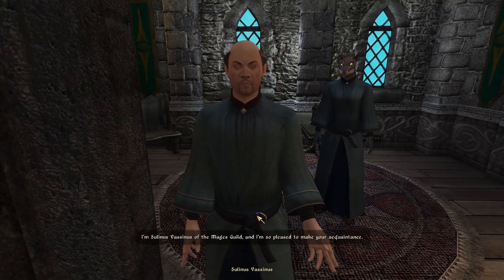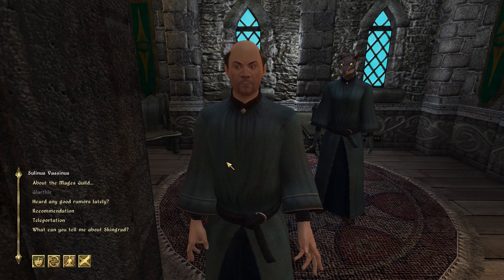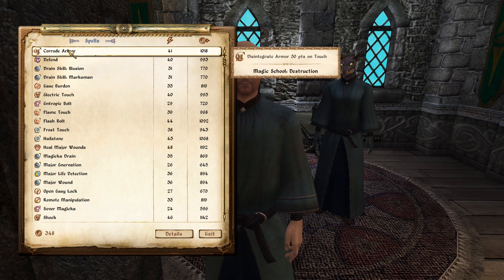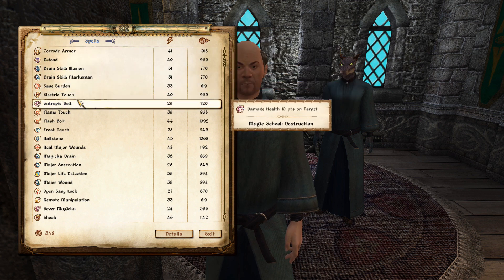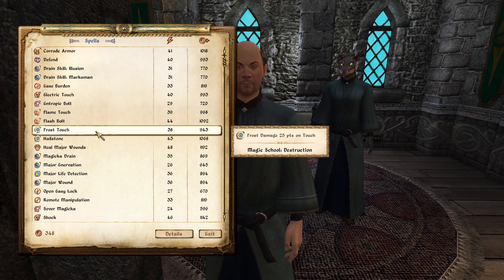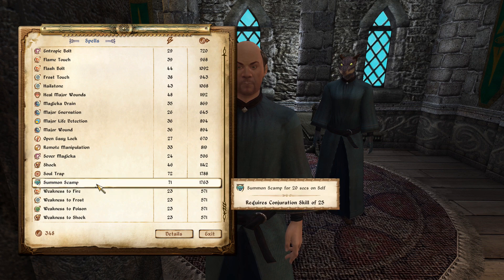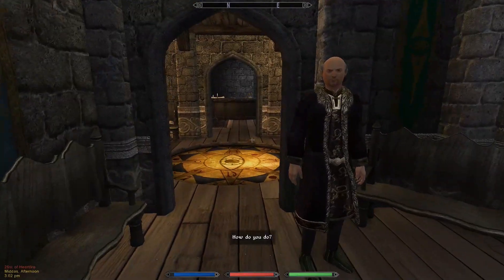Selenus Vasenus of the Mages Guild: 'I'm so pleased to make your acquaintance.' She has some nice wares. There's a fireball spell, 'Create Average' — that's cool — and oh, a crossbow!